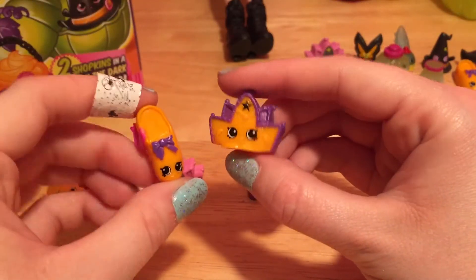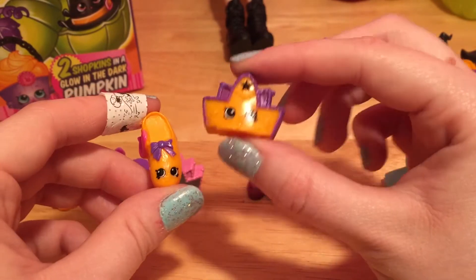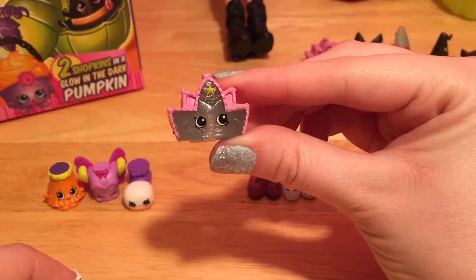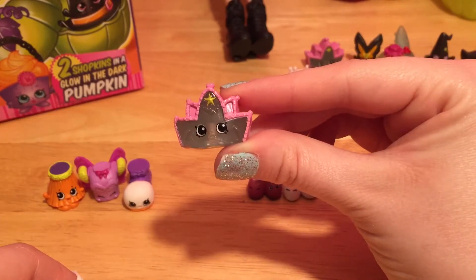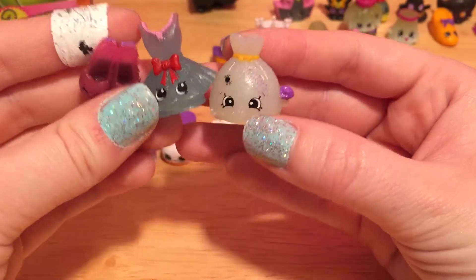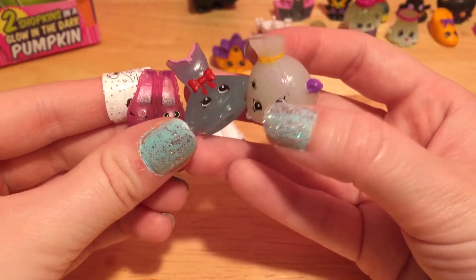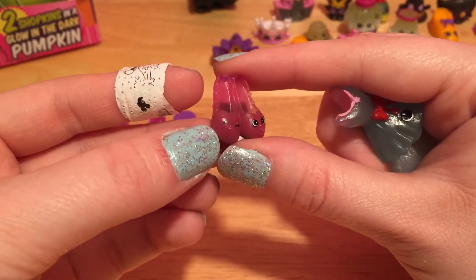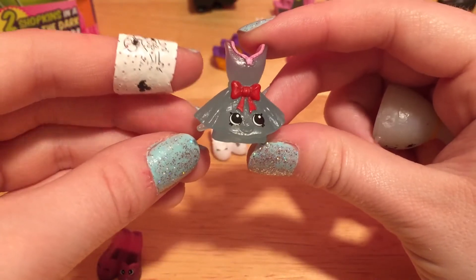It looks like even if you get a full case, you will get some doubles. Here's another purple and orange tiara, and another orange Tiny Two. And here's another glowing tiara - but that's not too bad. The rest of these we have not found yet. Like look at these glowing ones - this is Shoes Royale. I love this color; it's like a deep plum. And here's a glowing tutu - cute.